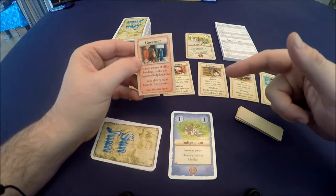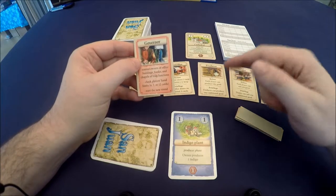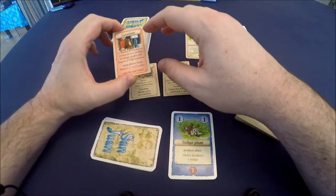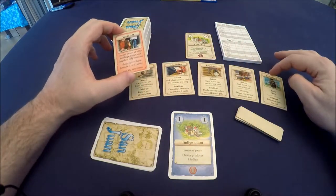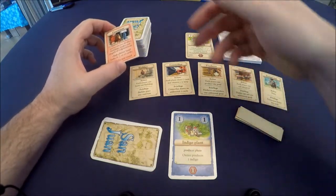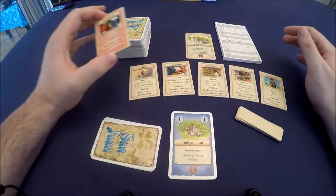Everybody gets a chance to build through the same phase. Each round you choose a role and then everybody gets to do that role, but the person who chose it gets a special privilege specific to that role.